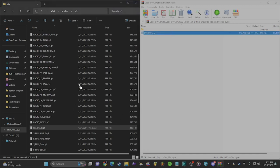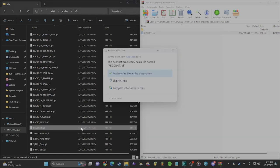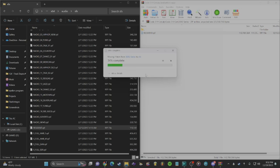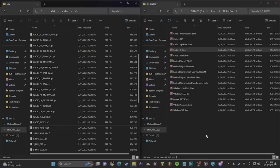Now you're going to drag and drop the resident file into the sfx folder. It'll ask if you want to replace the existing file — click yes, replace it. It'll replace it, and you're done. Close out of WinRAR.